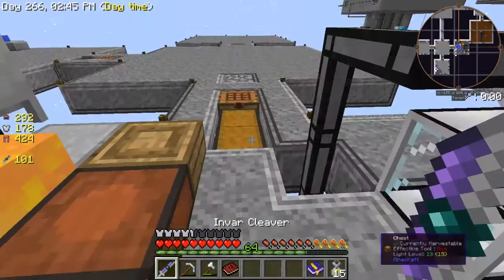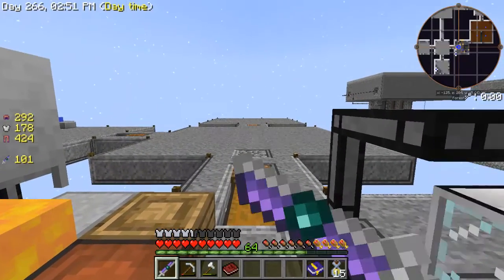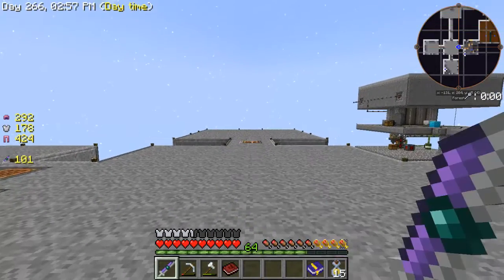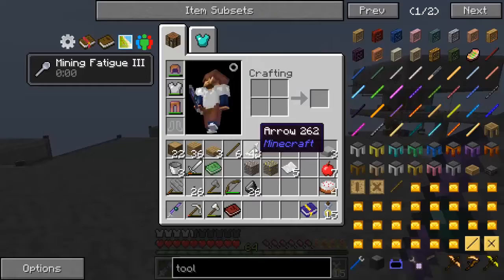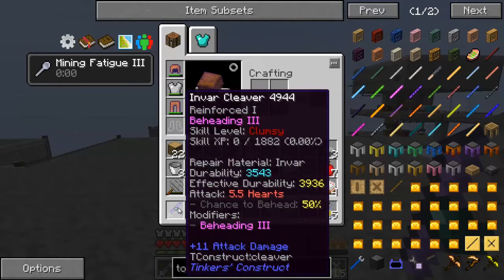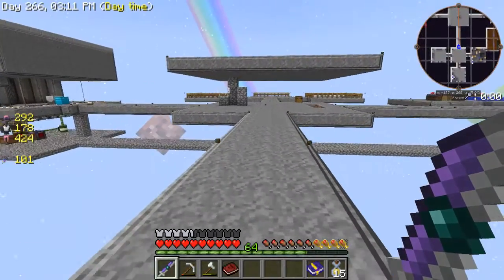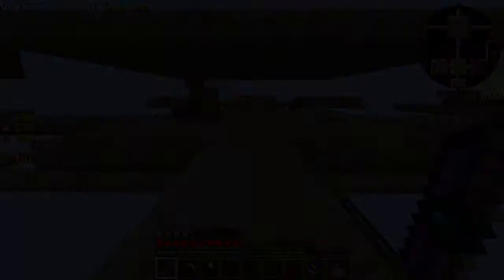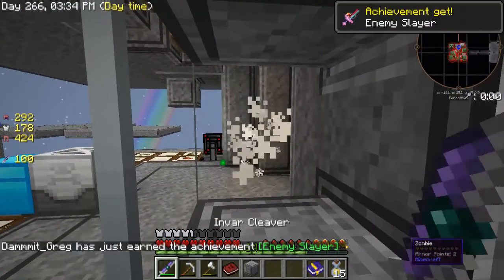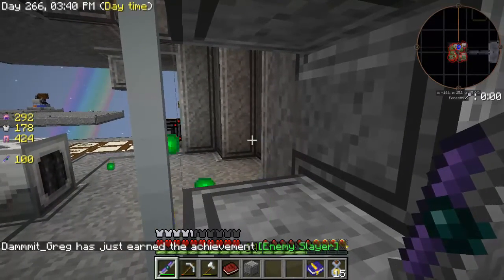This sword does give mining fatigue 3 in your inventory, so it swings slower — but it has 11 attack damage and almost 4,000 durability, so you can smack away for a long time. Let's test it out — we should get some mobs coming over here. One-hit kill — you can't beat that. Let's see if we get some heads.